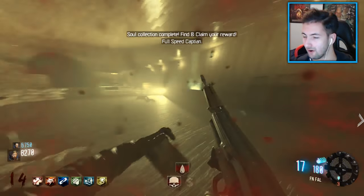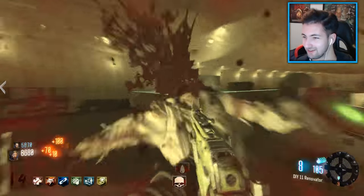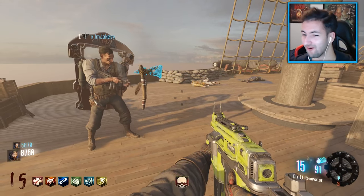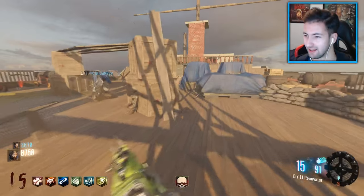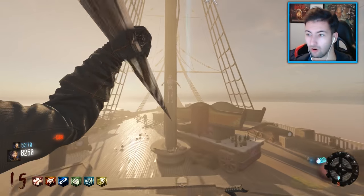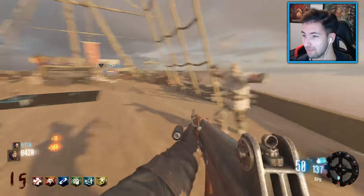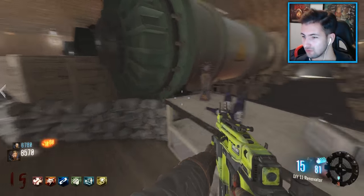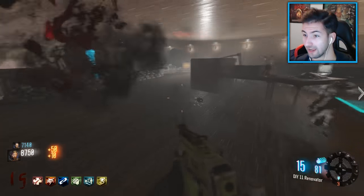Finding claim your reward - full speed Captain! We might need to go check out that wheel. The DIY 11 Renovator. I've got a zombie blood. That is sick - got the freaking Hell's Retriever! That's amazing. The wheel was just with power - so that was our reward. The wheel says purchase a zipline - a sneaky way out of the spot. I've never seen a custom map that actually has a zipline yet, that's pretty cool.